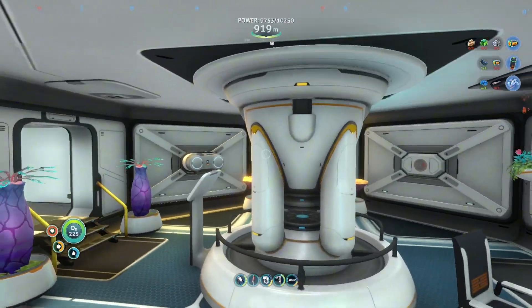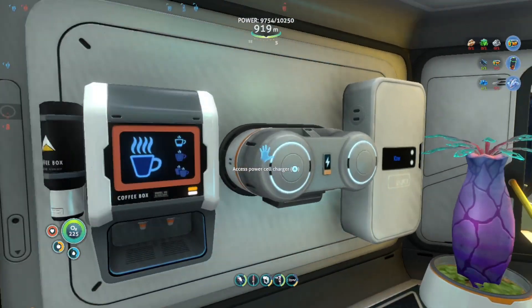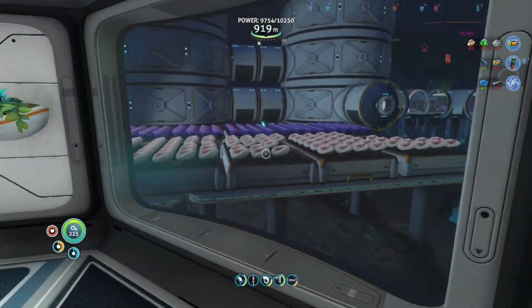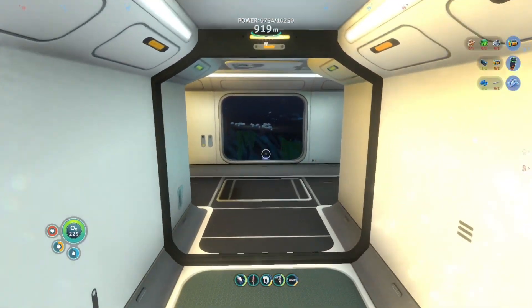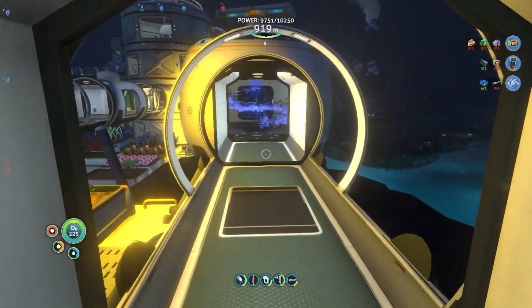I originally started off as just this power reactor and then the one power cell. I think I also put the coffee and the two little boxes there too, but it was literally just this. I don't think I even had the window when I eventually came down here to build this base. So I'll slowly show off this whole base. There's a lot of power rooms and rooms made for fortification, so I won't show those off as much.